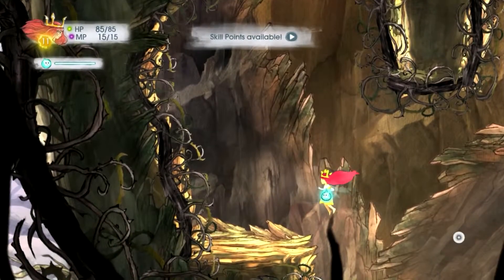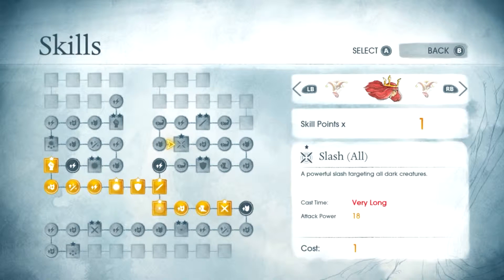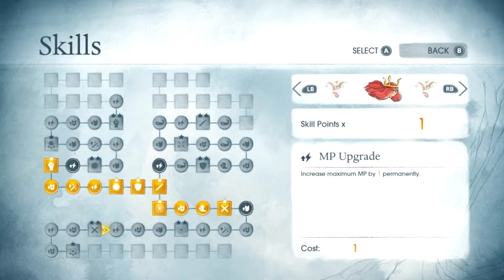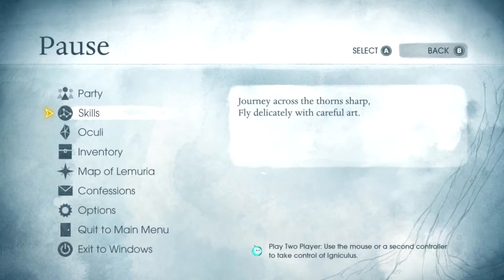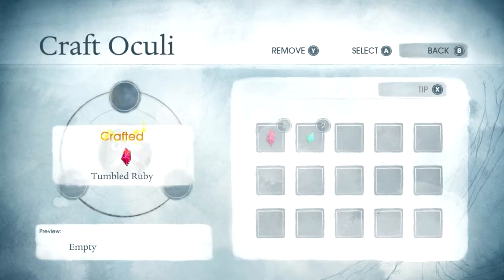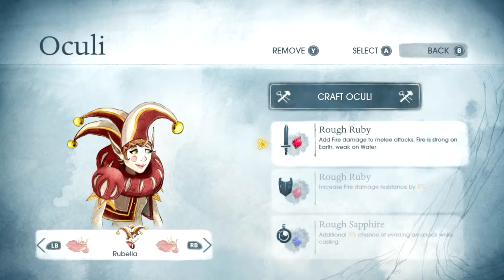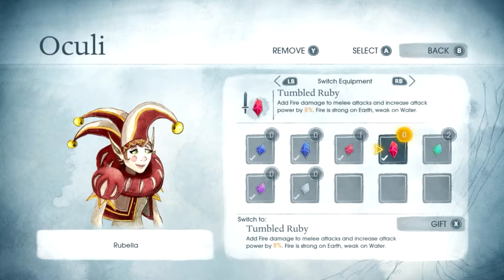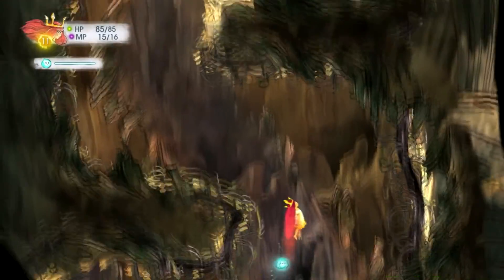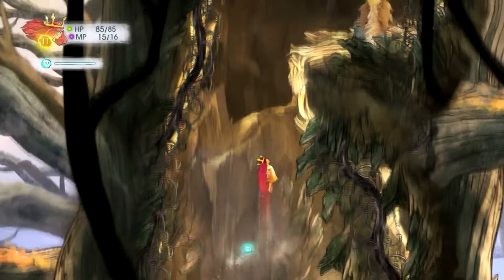Rough emerald. Skill points available. If I go this way I get slash, and with two more points I get starlight. So I get MP and strength down here; I get defense, magic defense, MP, and magic damage down this way. Looks like defense. We'll go this way — three and two, let's do that. I have it, don't need that right now. This is probably the way I'm supposed to go.